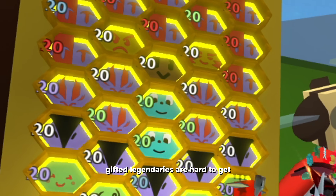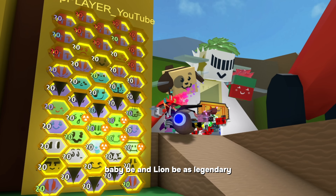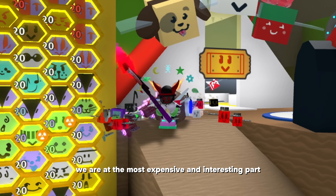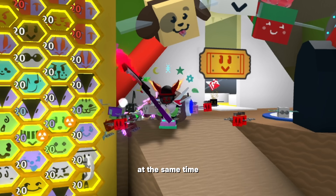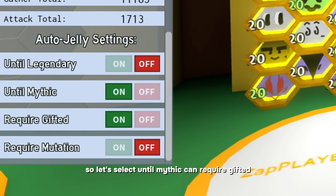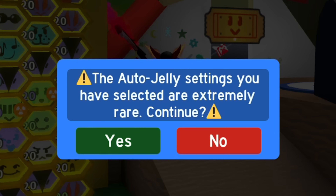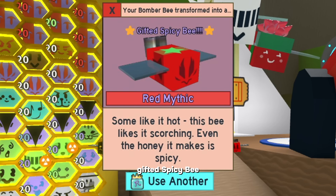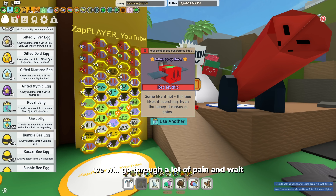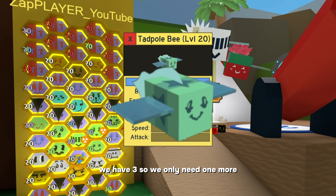Gifted legendaries are hard to get, but gifted mythics are even harder. We need Music Bee, Baby Bee, and Lion Bee as legendary. We are at the most expensive and interesting part: obtaining gifted mythics — the hardest part of the game. So let's select until mythic and require gifted. I have a bad feeling about this. Gifted Spicy Bee — if I want Spicy Bee, the game won't give it to me. Wait, we just got a gifted Tadpole Bee! We have 3, so we only need 1 more.